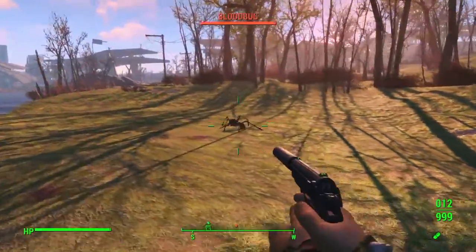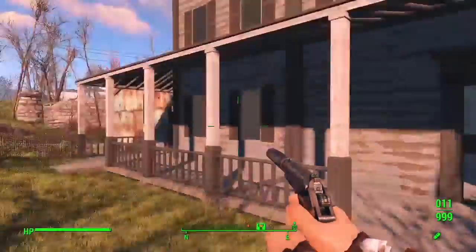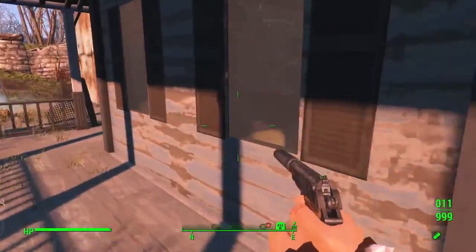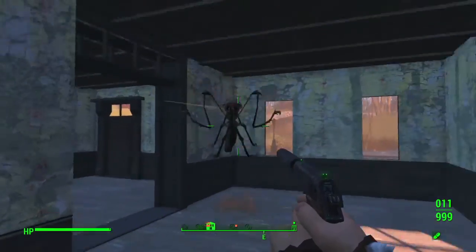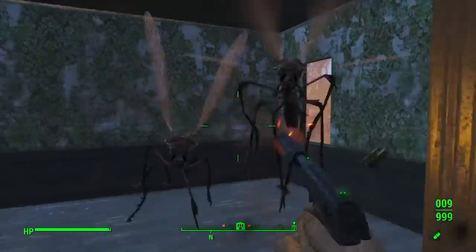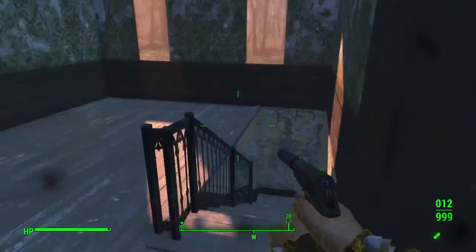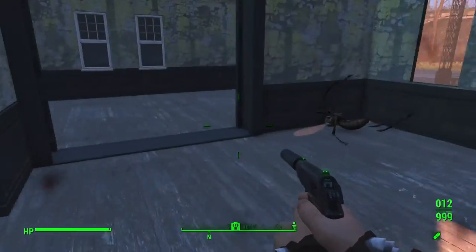So here lies the Taffington Boathouse. There used to be all kinds of crap out in the yard — it's all nice and clean now. There used to be a top portion of the house, which is gone. Windows are fixed but still cracked, which I kind of like for the Fallout feel. They took the top half off because it was all cracked and crappy, and now it looks really nice.